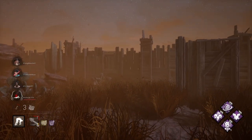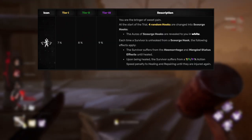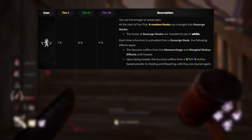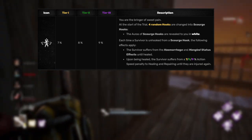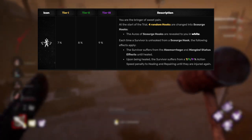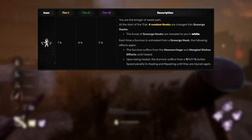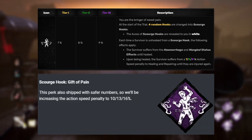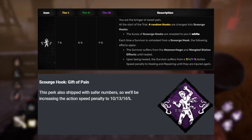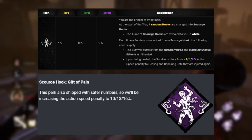Scourge Hook: Gift of Pain is getting a change. The way it works now is if a survivor's put on a Scourge Hook, they are mangled and hemorrhaging until they're healed. Once they're healed, their gen progression and healing actions have a penalty up to 9% until they're injured again, then that penalty disappears. The only change they're doing now is that that penalty is going up to 16% until they're injured again. I think I might actually be using this a bit more.